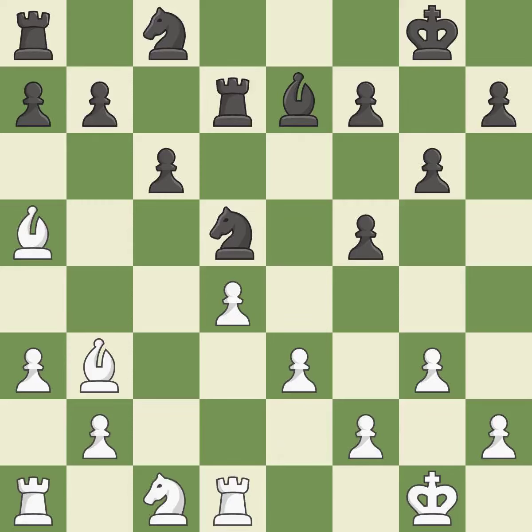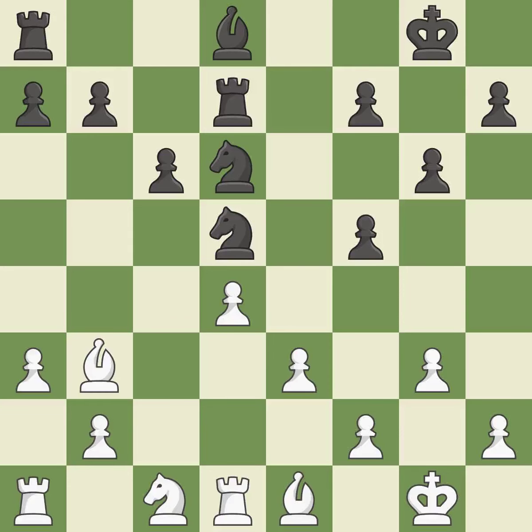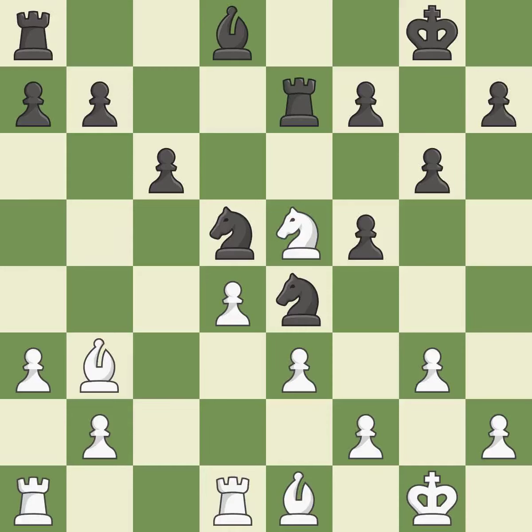A wise decision. This suggests exchanging items of equivalent value. The bishop is now in a secure position. The rooks are linked by this, making it easier for them to work together in the future. What I would have advised is that. This buys time by putting a rook in danger and getting it to flee. The rook is now on a square that is more secure.